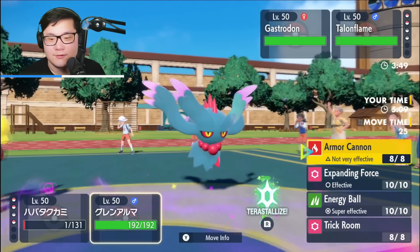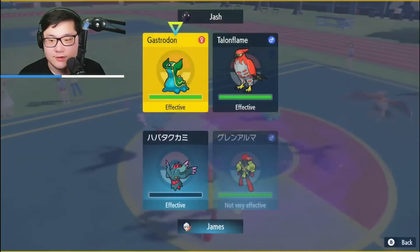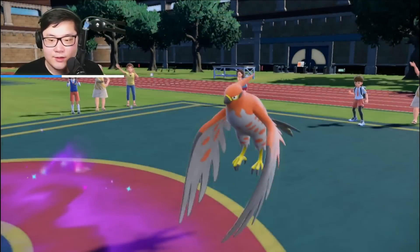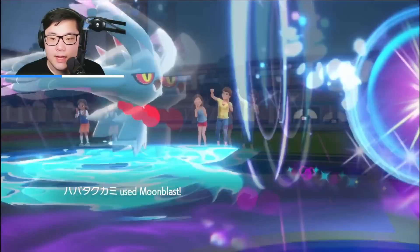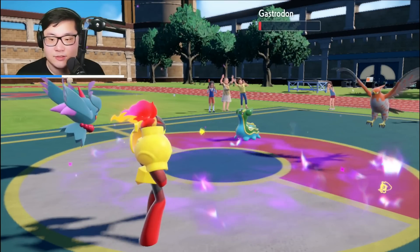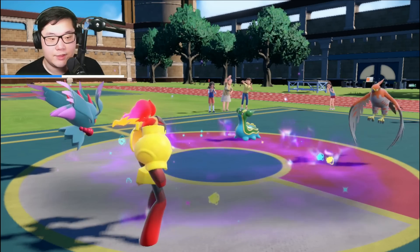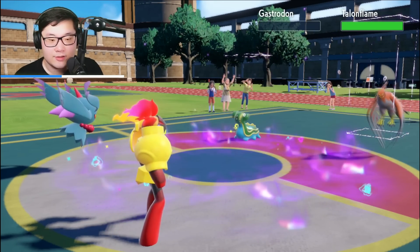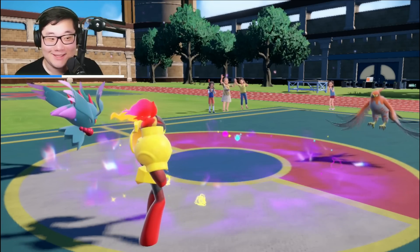Worst case is a Power Crit, but I don't think that knocks out Armarouge. It's Muddy Water with accuracy drop — I can't play around that, so I'm moving last with Expanding Force. They go for a double Protect, probably just stalling out the terrain. They're hoping to do something with Gastrodon into Armarouge, but we get Moon Blast — special attack drop — but Armarouge should be faster. Expanding Force into Gastrodon, and Gastrodon goes down. Talonflame is all alone.